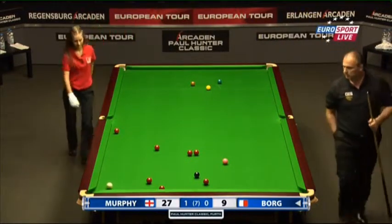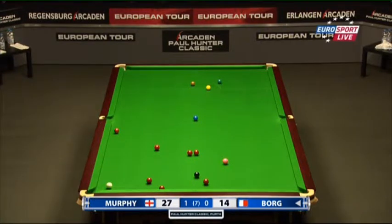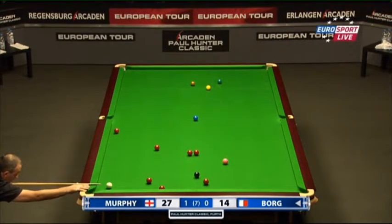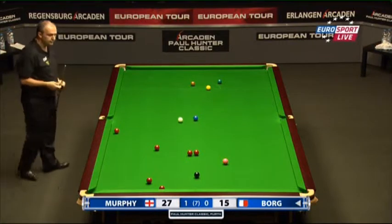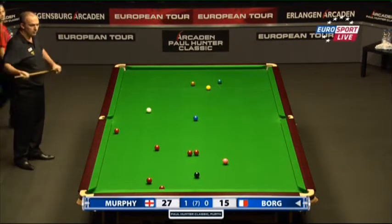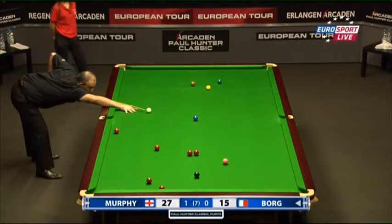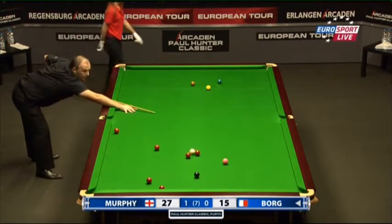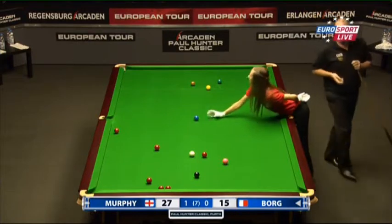Particularly having won the first frame, you'd have expected more there than just 16. So another chance for Alex Borg — if he can just settle down here and put a nice break together, he might get rid of some of those nerves. That's gone wrong. Might still have this red across the table but it's a tough pot to take on. There's an alternative one into the right middle. Well played — if he can just get this frame on the board he'll feel part of this match. Good pot from there — little controlled cannon into the two reds. Well played.